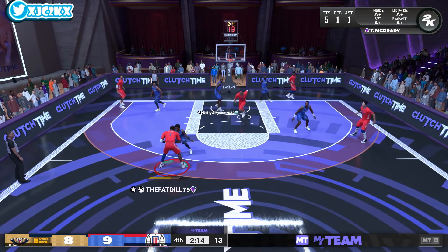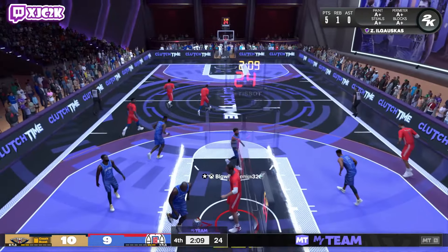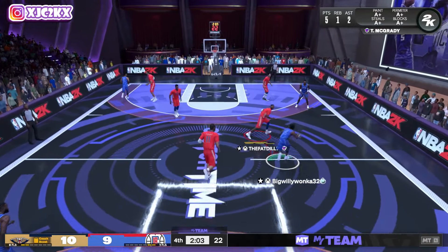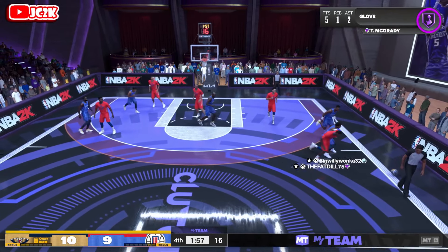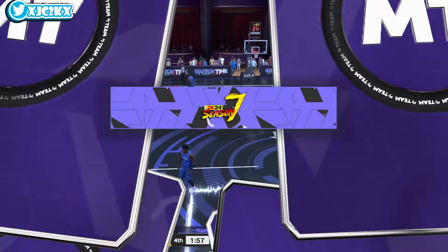We're gonna see if we can use the screen here — slip the screen. Good pass, good dunk. We'll take it — that's a good quick slip there. He didn't get Kyrie into the screen, so we'll just take the slip, take our assist. We're up 51-2 with two minutes left, so an opportunity to definitely keep extending the lead. Go get that ball, T-Mac! Oh my goodness — good defense! I used the glove and that right stick gripper trap. Oh! They gave me the stop!